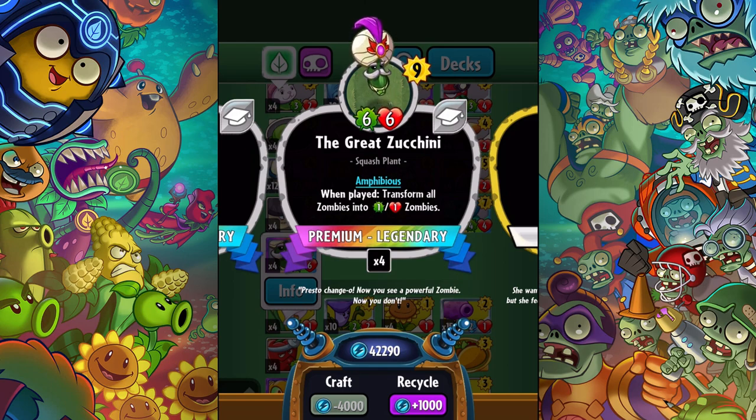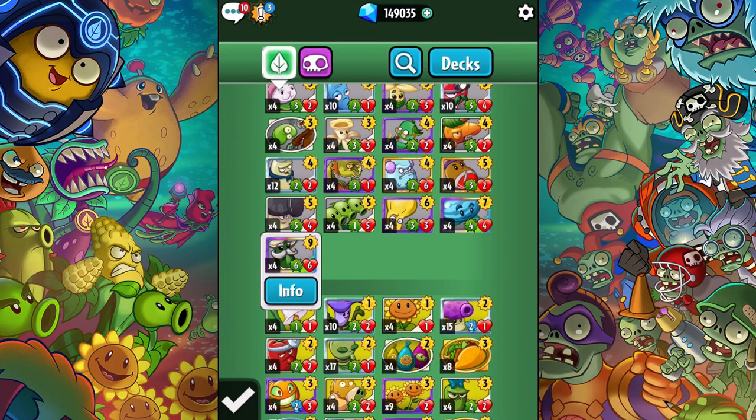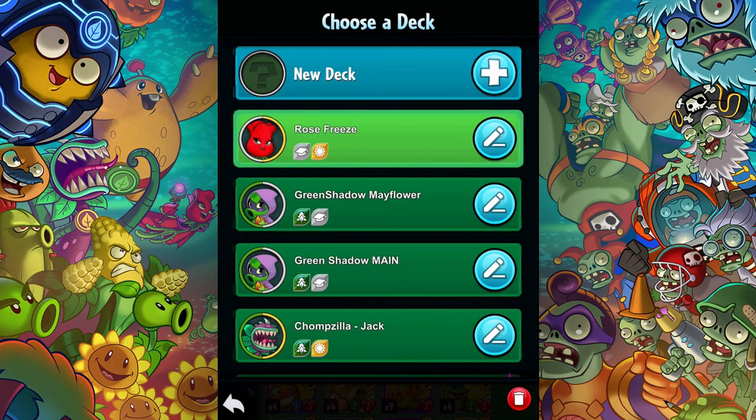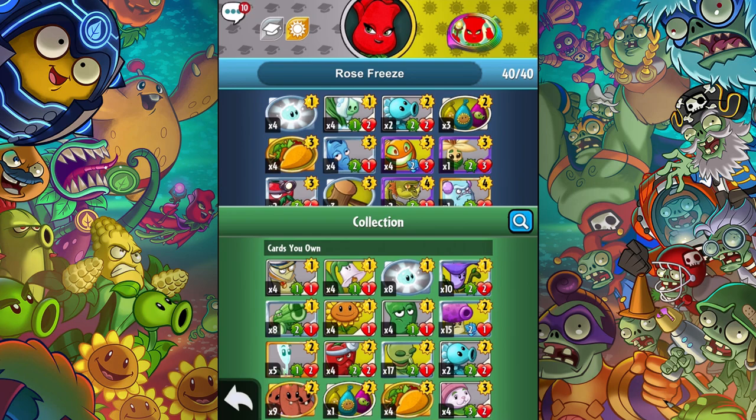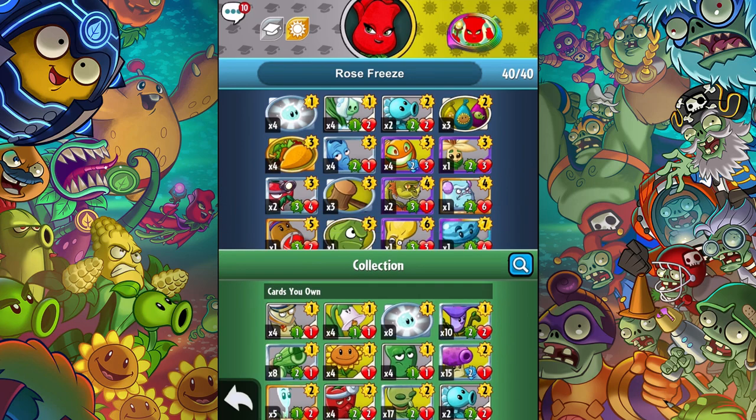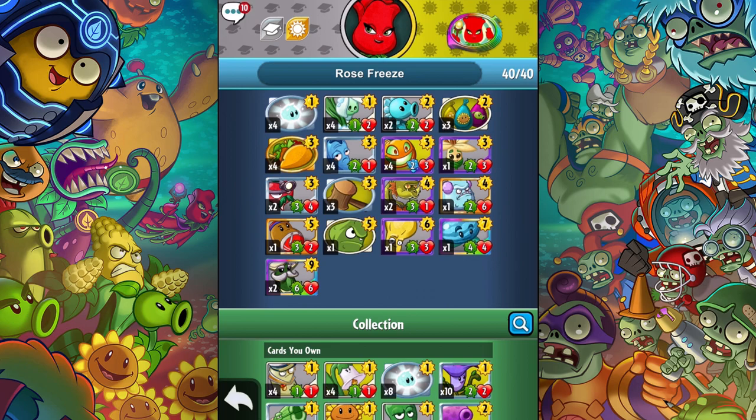The other benefit is of course it being amphibious, though it costs kind of a lot, so it might be hard to pull off in ranked matches. I put two of them in this Rose Freeze deck I'm working on. I've been doing a lot of research into how to make decks — there are a couple of websites on how to do it. I'm trying to get more advanced in my strategies. I put two Great Zucchinis in here and also a Mayflower for a little amphibious cover.